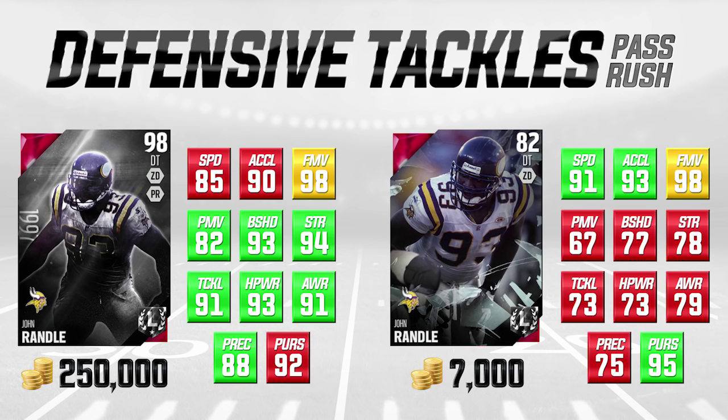When you look at the attributes aside from pure pass rushing, strength is horrible, block shedding is horrible, tackling is horrible, hit power is horrible. But he is going to be able to get to the quarterback. I actually haven't used this one yet, so I want to hear from you guys what you think. These attributes look like he might be the best pass rushing defensive tackle in the game right now, maybe besides the boss Ultimate Legend. At 7,000 coins you can try him out - do a couple solo challenges and let me know if he gets to the quarterback for you.